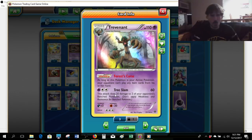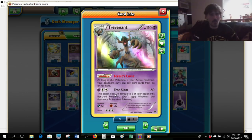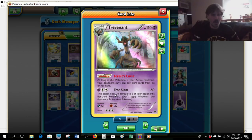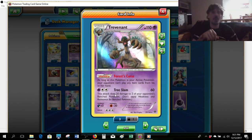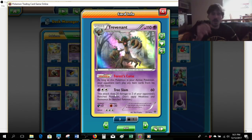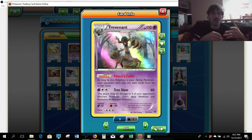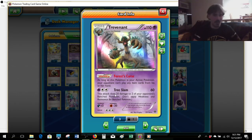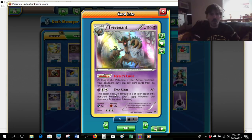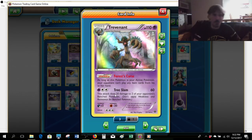The Ability Force Curse is the name of the game here. We're trying to get that into play fast and get an Item Lock going. Item Lock is especially good in the expanded format because our opponents are going to be using a lot of items to set up. Items are key to several decks, including the very popular Night March deck, disruptive decks such as Sableye Garbodor, and opposing Trevenant decks. Getting an Item Lock into play in the current expanded metagame is really, really good, and it will be a very viable strategy going into the big Dallas Regional Championship coming up next month.